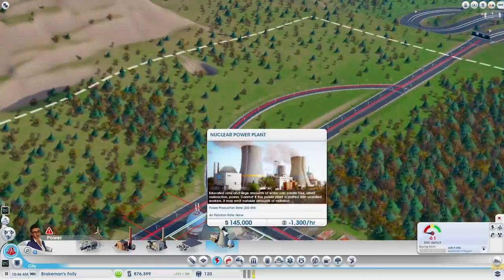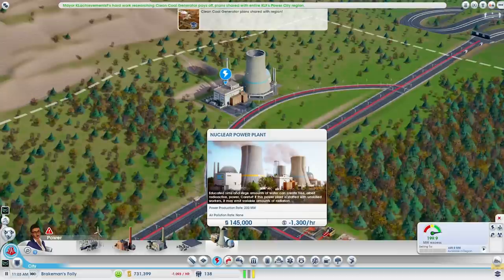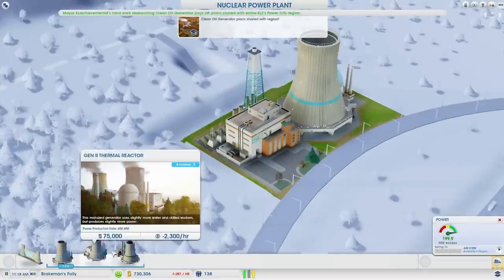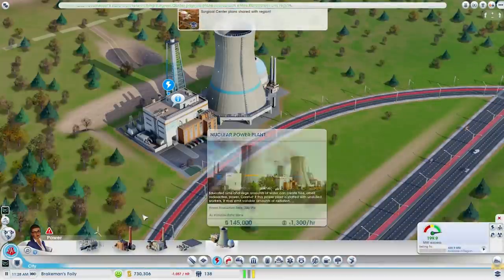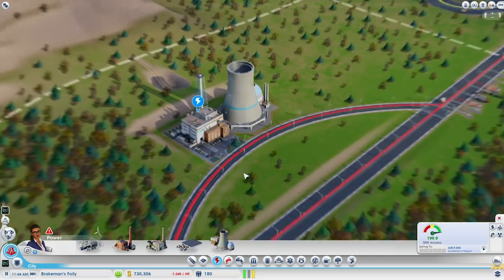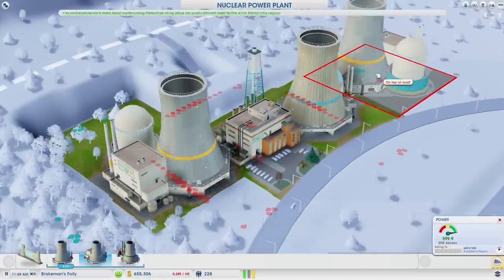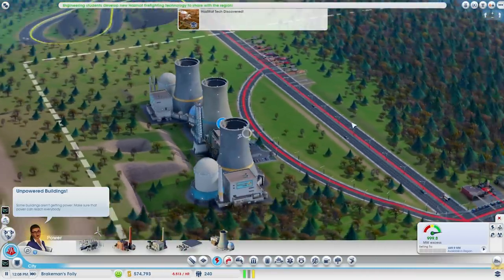The fifth and final power plant solution is the mother load of all. As you can see right there, it is certainly the most expensive — $145,000 on the outset, plus $1,300 per hour to maintain: the nuclear power plant. Nuclear power plants produce way more power than any type of power generation in the game. It's a very much late-game, heavily specialized type of power plant. There are three types of reactors, including the fast neutron reactor. You're typically going to see nuclear power plants providing power to sometimes even three different cities because of how much power they generate. You can have a straight-up utility city with one, and it's going to help power that city along with a couple others. As you can see, I build a couple extra generators and I'm already at a crazy amount of power generated.